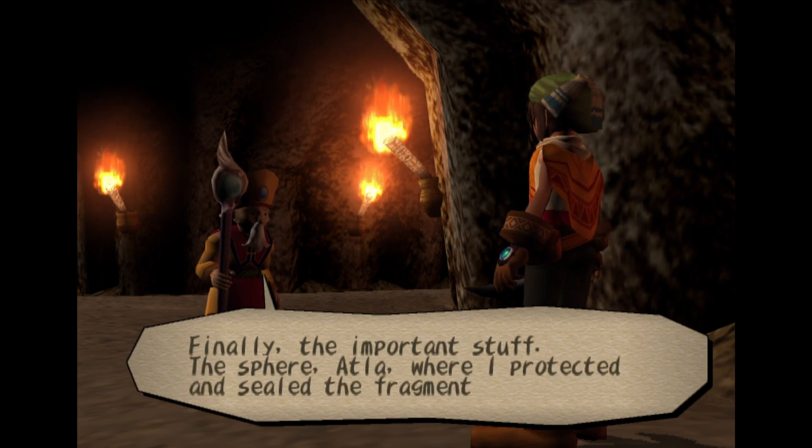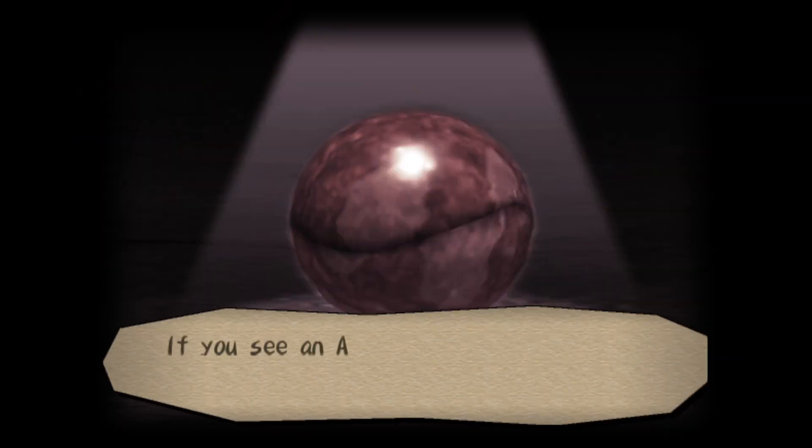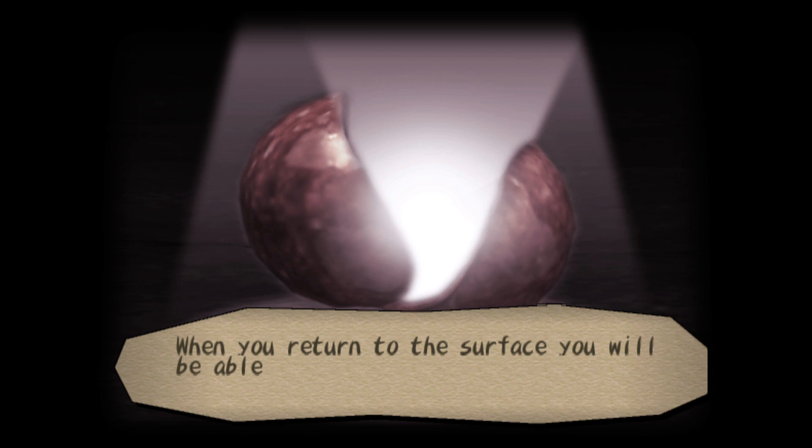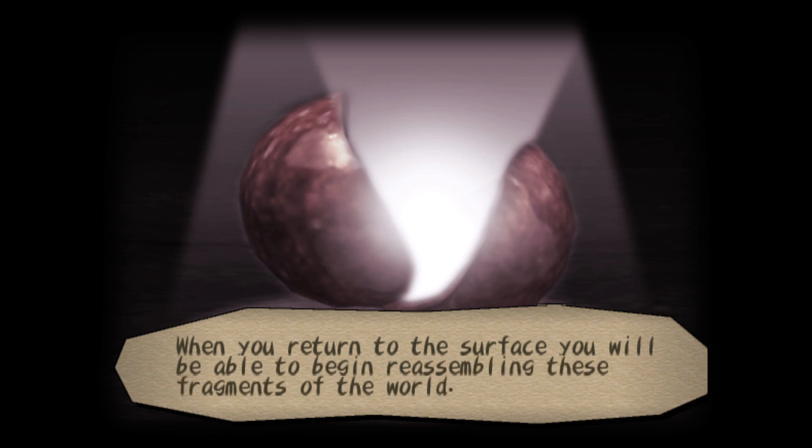Finally, the important stuff — the sphere, Atla, where I protected and sealed the fragments of the world. If you see an Atla, don't hesitate to touch it. You can absorb the contents of an Atla by touching it. When you return to the surface, you will be able to begin reassembling these fragments of the world.